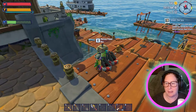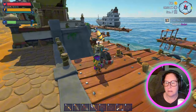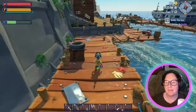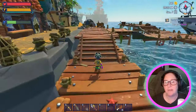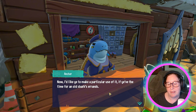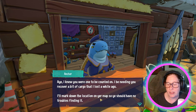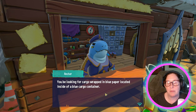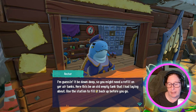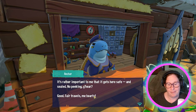Okay, so this isn't letting me inspect this — ah, there we go. 'Blow me sails down, you got it working! I knew you'd figure it out. Now, I'd like you to make use of it for the old shark's errands.' He needs me to recover cargo lost a while back — marked on the map. I'm looking for cargo wrapped in blue paper inside a blue cargo container. It's probably down deep, so I might need a refill on my tanks. Here's an empty tank — use this station to fill it. 'It's rather important it gets here safe and sealed. No peeking.'